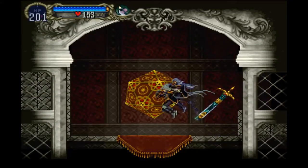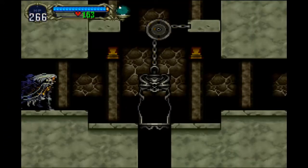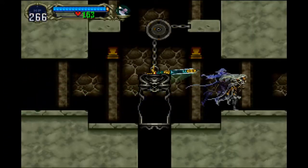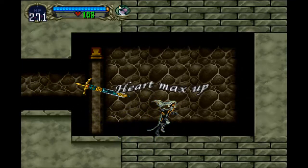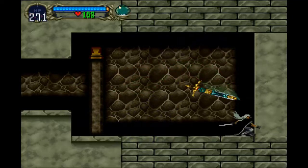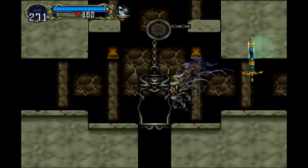There's a save point here — I don't want to save just yet. Let's see what's this way. A life max up and a heart max up — I'll take it. Any secrets? Nope, no secrets. Take the elevator down.